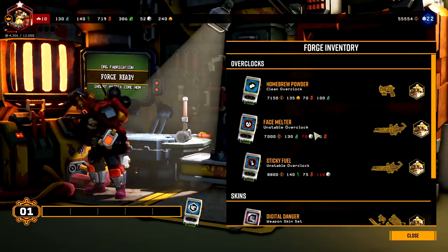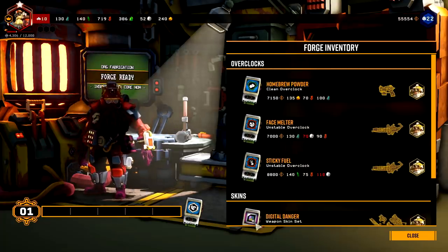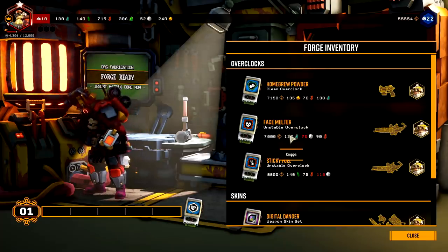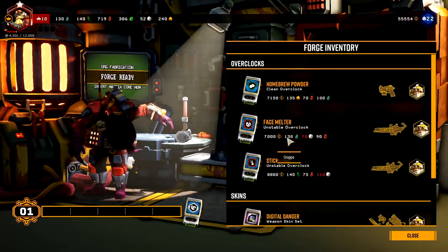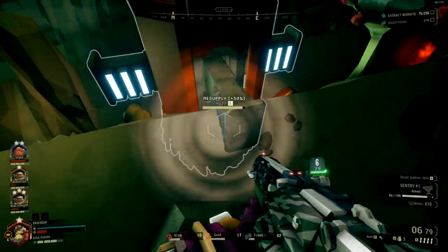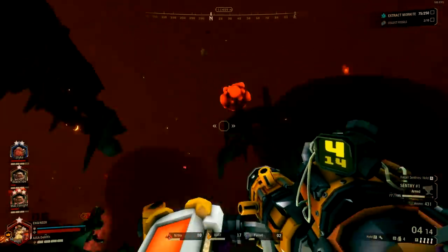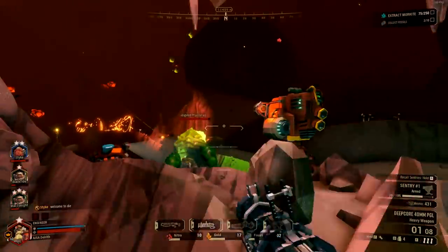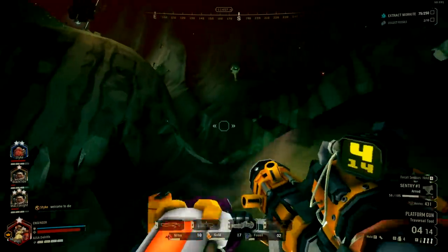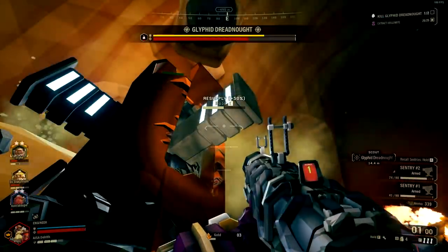Overclocks themselves are extremely cool. A good example would be the sticky napalm upgrade for the Driller, which massively extends the duration of fire on the ground and makes for an interesting build if you select his debuff talents. Another would be the nuke overclock upgrade for the Engineer's grenade launcher, which pretty much just turns it into a massive weapon of destruction. There are just so many, and from the ones I did manage to get, a lot of them were a lot of fun.